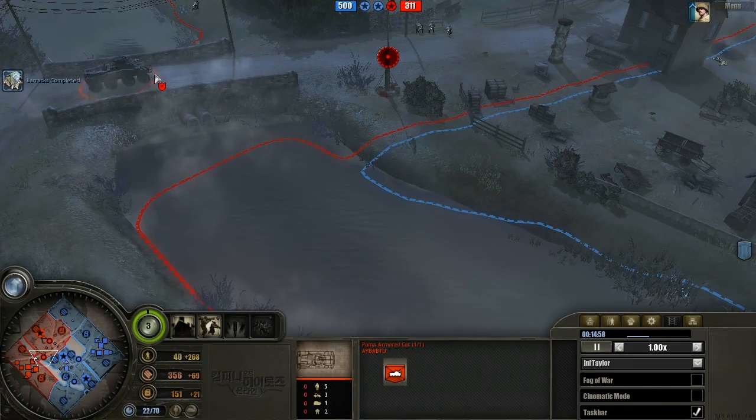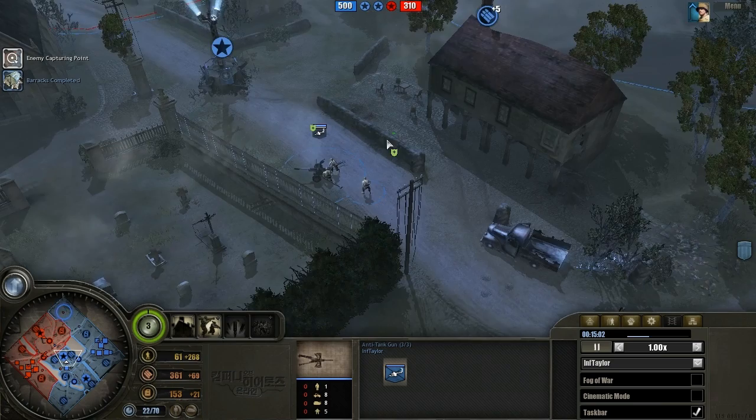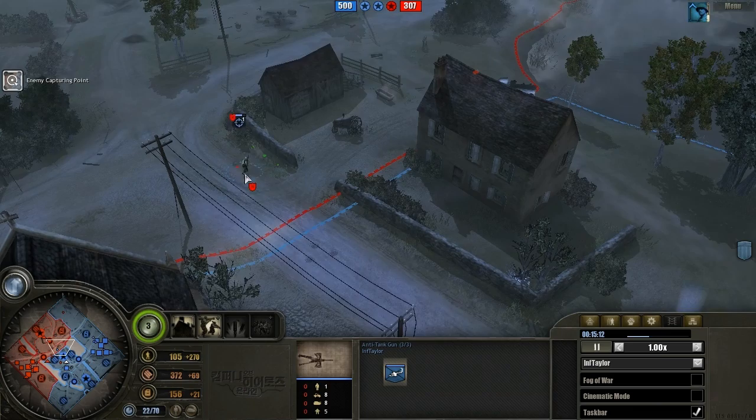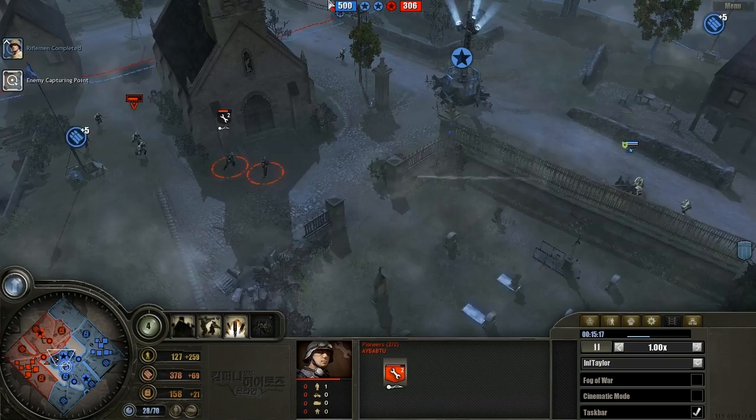Taylor is really going to have to make this work. He has an AT gun on the field, and given how he dominated the early game and controlled this metal, he does have mines — one right there, one right there, and one right there. Of course he has his minesweeper able to detect this mine, and he does see the sniper right there.